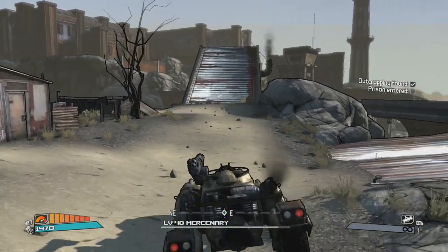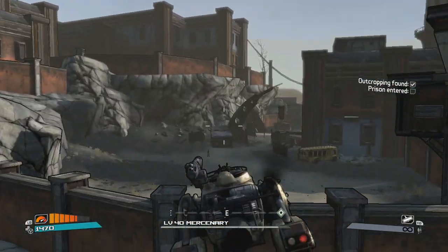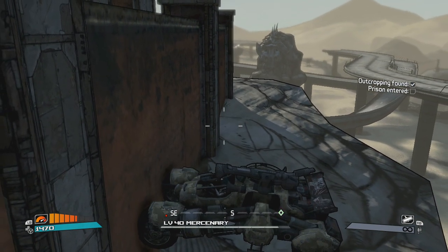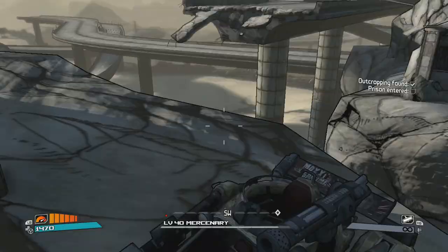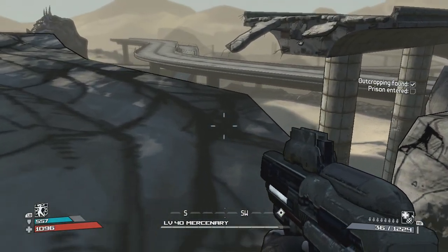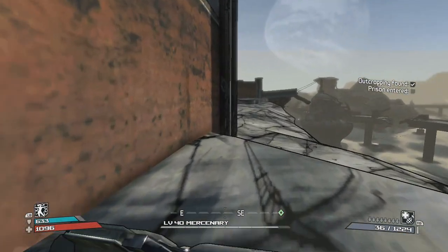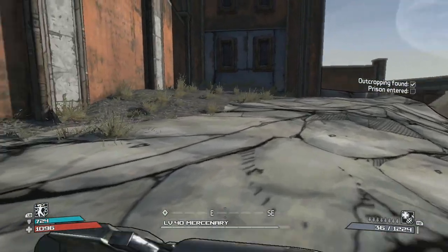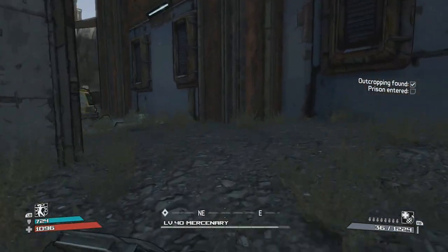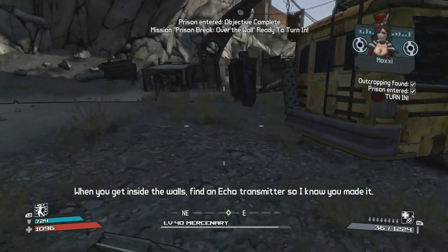You can see my car is right here outside the prison. This actually works out better because you can fight your way into the prison rather than jumping in and having to fight right away. It gives you time to take your time going in, because there are quite a few enemies.